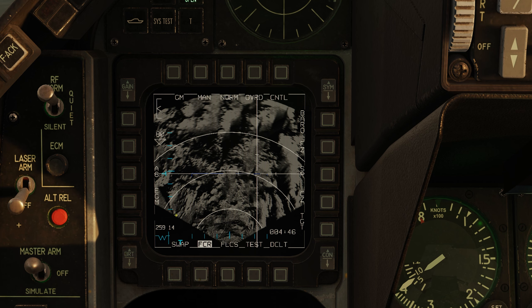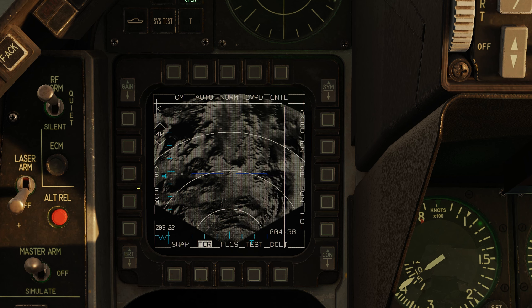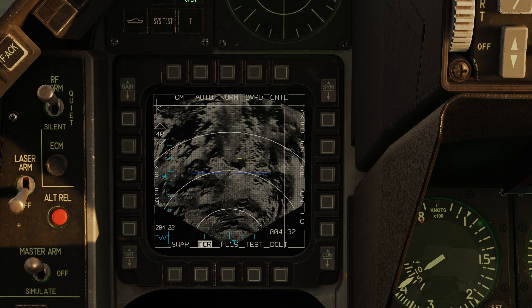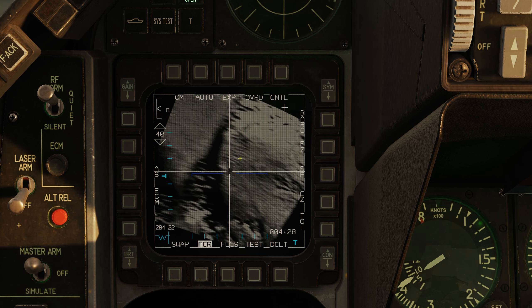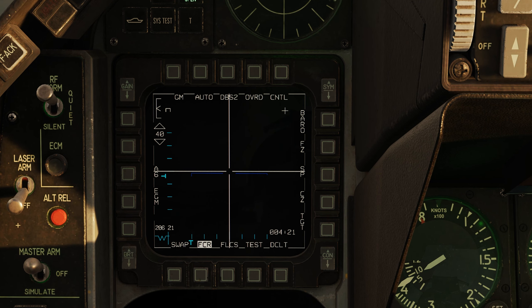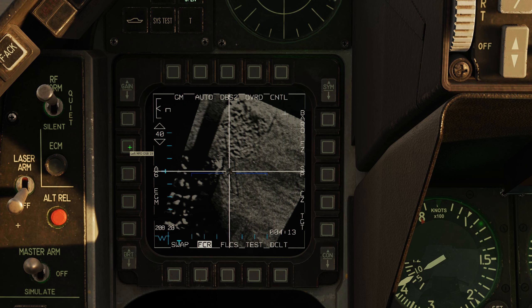The next thing we want to talk about is the auto and manual mode for OSB2. I want to be in manual mode and it says auto, so we are in manual mode — I believe this is a bug and hopefully it's fixed in the future. Let's go ahead and expand with the pinky button. We use the pinky switch to go to expand, then another pinky switch gets us to DBS1, and another to DBS2. DBS1 is 8-to-1 and DBS2 is 64-to-1.